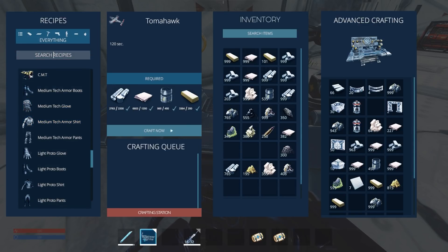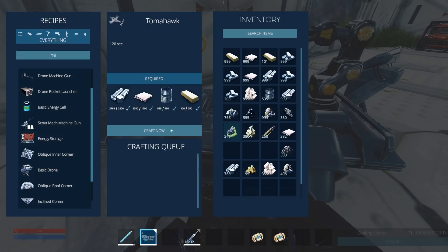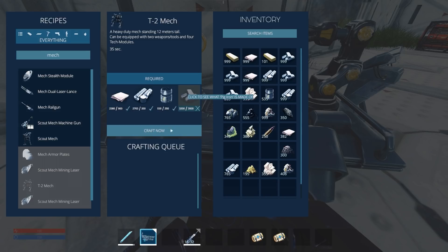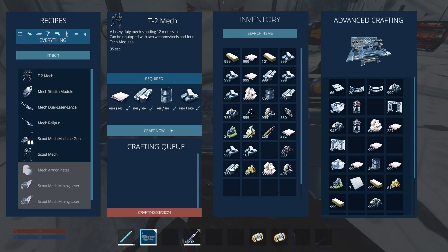So the first thing we're going to do is come over here and see if we can get a T2 mech made. Let me just type this in - mech. So we've got a T2 mech. What do we require for this? That requires a lot of iron. It's going to require a lot of iron to build this thing, but I do think I have enough iron in here. I'm going to need to go out and mine more iron for me at some point, but now we can go ahead and make this guy a T2 mech.